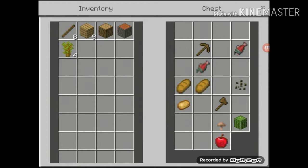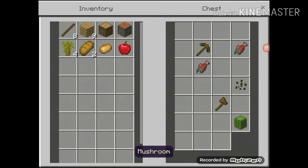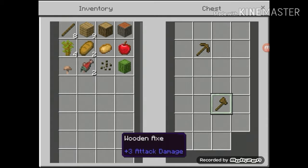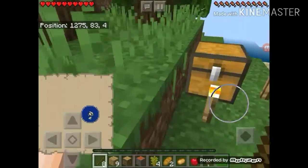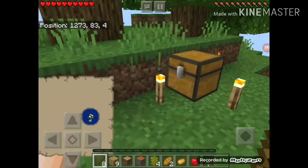Some saplings — I don't know what they're called — two pieces of bread, a potato, an apple, a mushroom. Wait, I threw my mushroom. Two raw salmon. Melon seeds, a cactus, a wooden pickaxe and a wooden axe. And I have some torches and an extra chest.